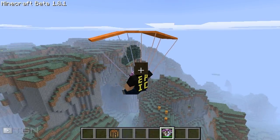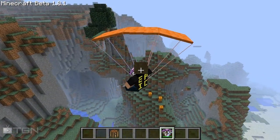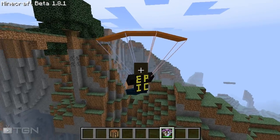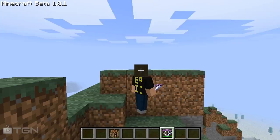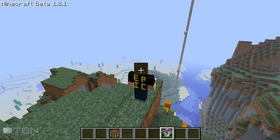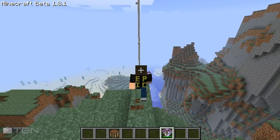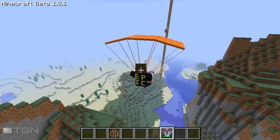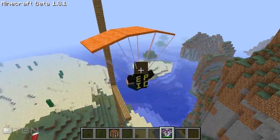All right, here we are — we are now parachuting. We're going to try and land down this cliff right here and hopefully fly back. There we go, all right! Now I'm going to try and hit another one of those landing pads on my man-made structure. Here we go, hopefully we can make it there — yeah, we're definitely going to make it.